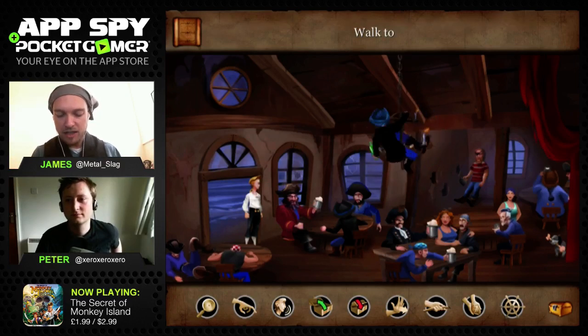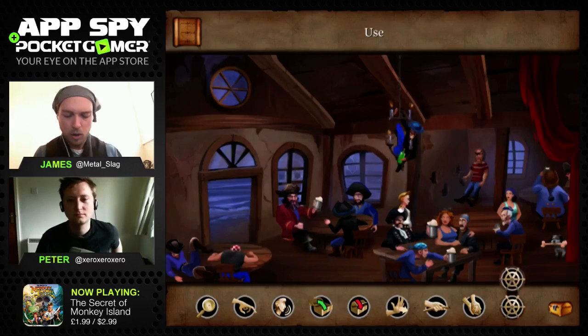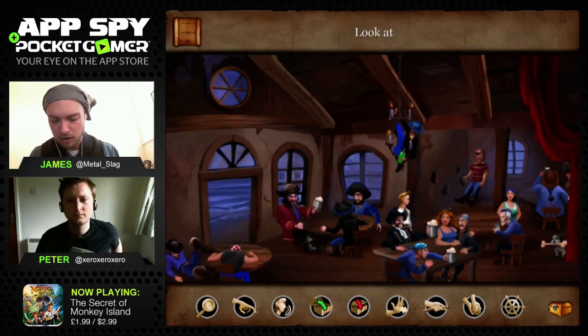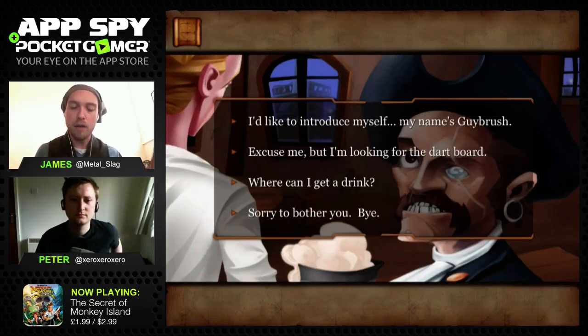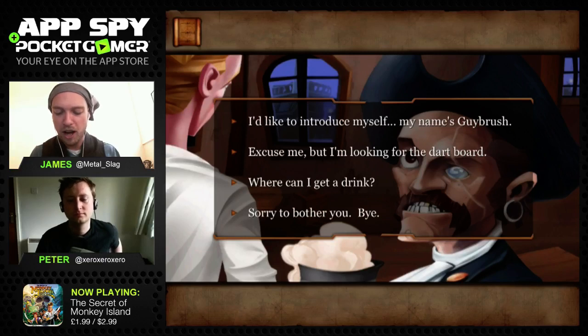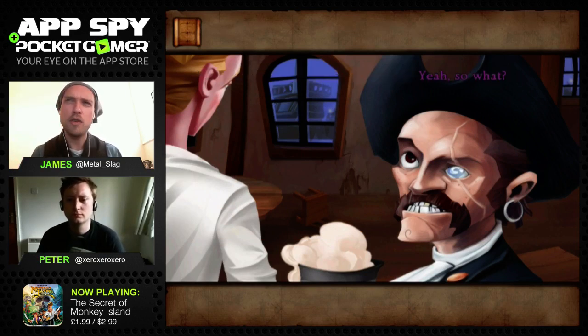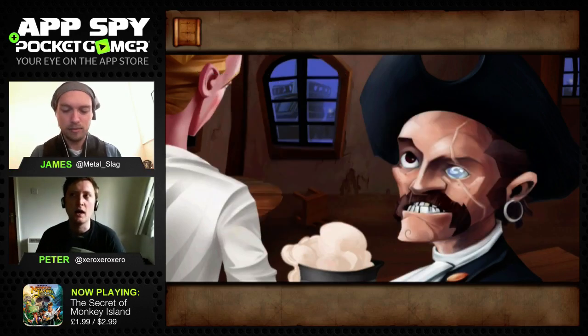Talking to a pirate - 'What are you looking at me for?' I can say 'I'd like to introduce myself.' This time it's been fully voiced. The very original release on floppy disk wasn't voiced - five and a quarter inch floppy disk - then there was what LucasArts called the 'talkies' version, which really does show how much games have moved on. It came with SVGA graphics too.